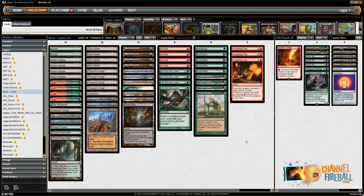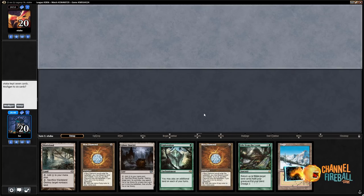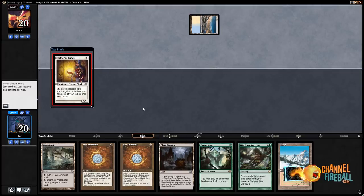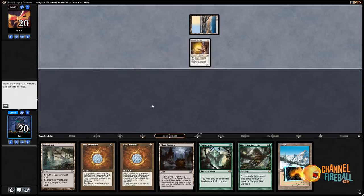I'm currently 1-0 in this league — I took it for one practice game. Am I gonna keep this hand? Oh yes, this hand is great. We've got turn one double Mox Diamond, Life from the Loam, and then land plus Exploration. Who are we playing? It's blue decks — one of the reasons you want to play Lands is to play against blue decks. Mother of Runes is interesting, but I still like this hand.